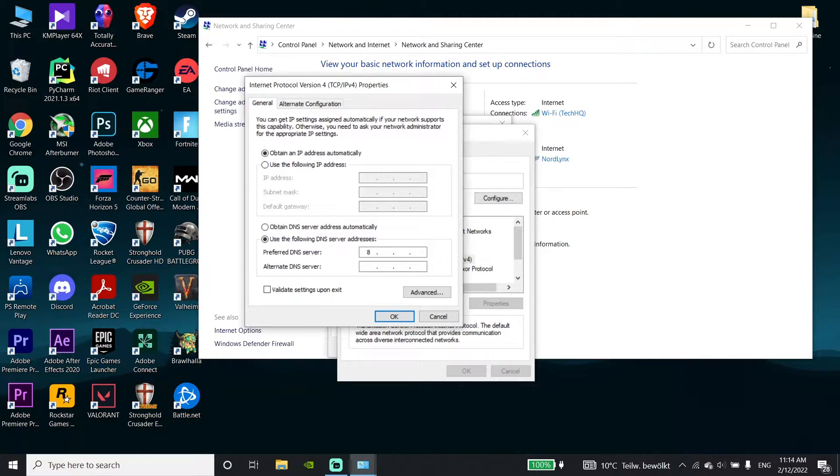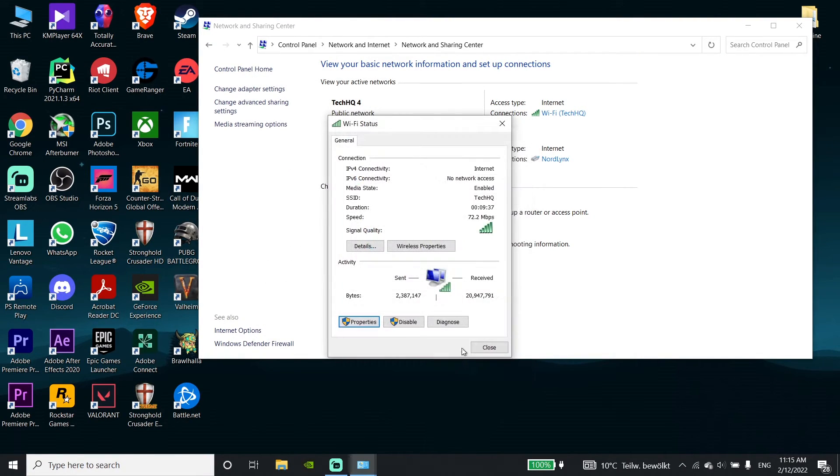Enter Google DNS: 8.8.8.8 for primary DNS and 8.8.4.4 for secondary DNS. Alternatively, you can use Cloudflare DNS: enter 1.1.1.1 for primary DNS and 1.0.0.1 for secondary DNS.